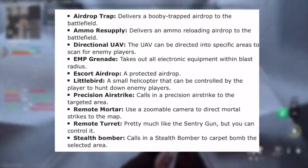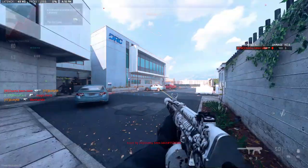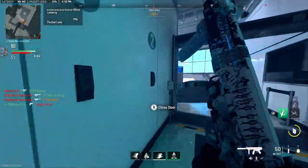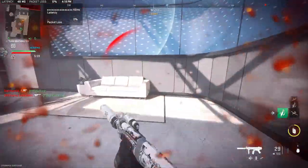Getting into killstreaks a little bit — we're getting airdrop traps, ammo resupplies, directional UAVs, precision airstrikes are coming back, remote mortars, remote turrets, and even the stealth bomber is coming back.